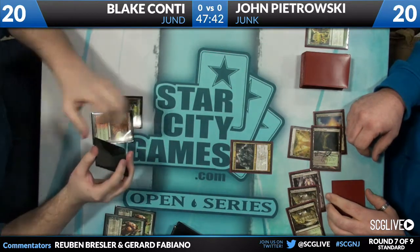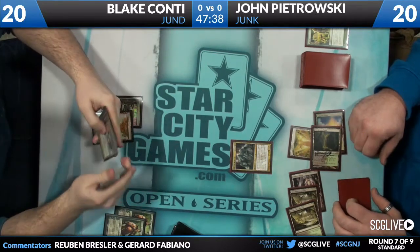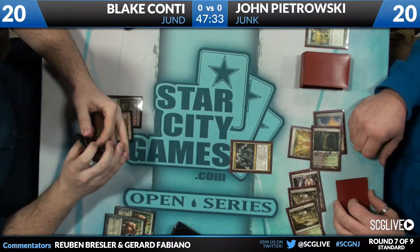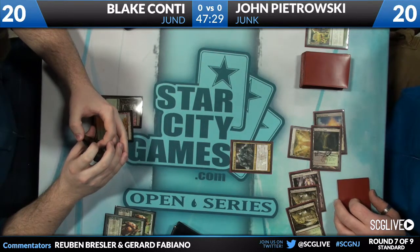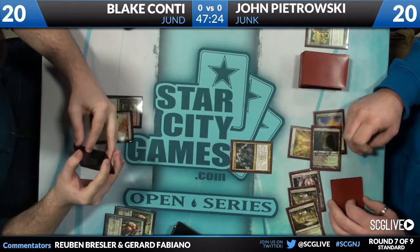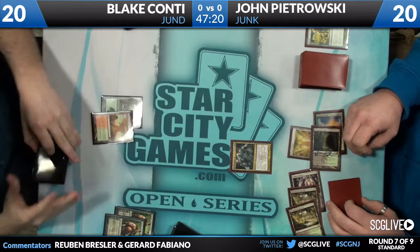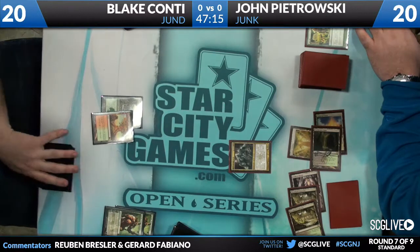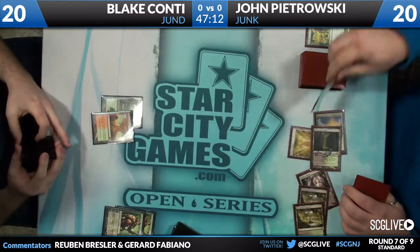There's some debate about whether John remembered the two-life trigger. Blake may be responding — possibly bluffing a Skull Crack. Today we saw almost no bluffs — only one person bluffed the entire day, around round two or four against Osip. He just played an untapped land paying two life to bluff a Boros Charm when he didn't have it. He came up with crazy blocks but no one went for it.